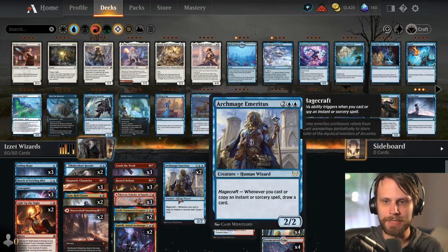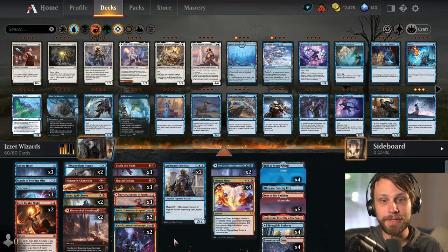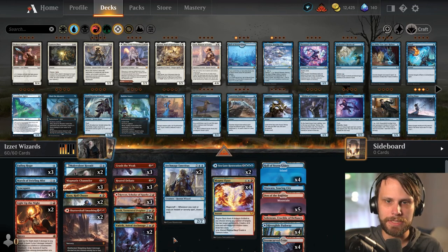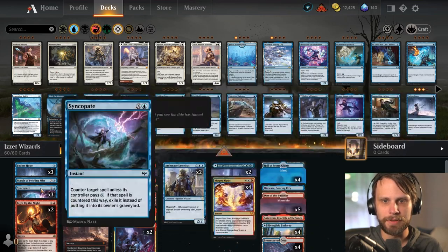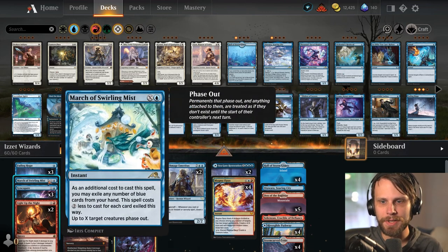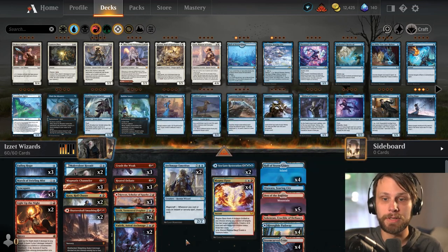I'm wondering if maybe this is an either-or scenario. We do have Vadric which can help cheapen up some spells, as well as Kaza. Tons of removal: Light Up the Night, Crush the Weak, Heated Debate, Shatter Skull Smashing — all to deal with whatever the opponent's doing. To slow them down we have Fading Hope, Syncopate, and Malevolent Hermit for counter options. March of Swirling Mist is a one-of to phase everything out if we need to.